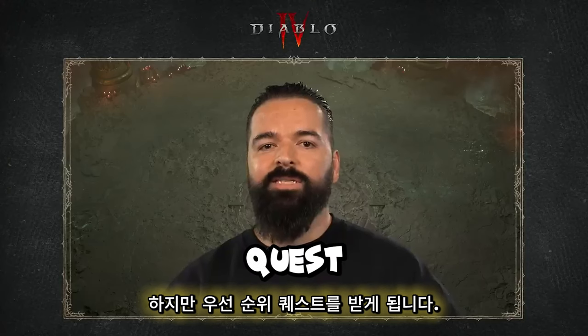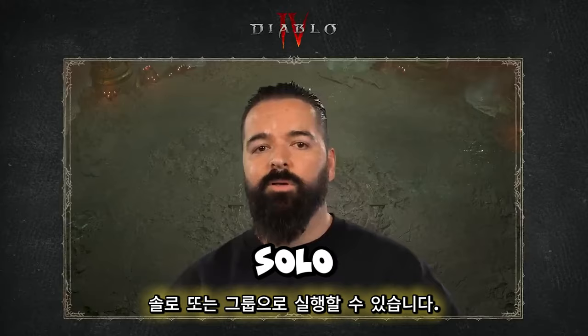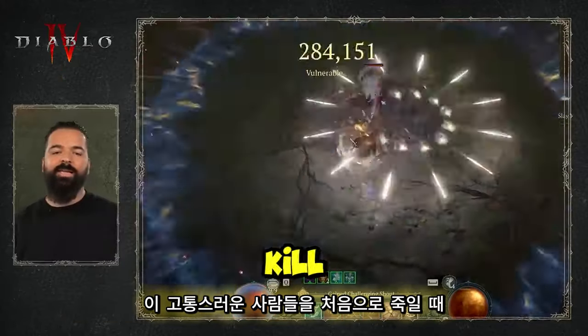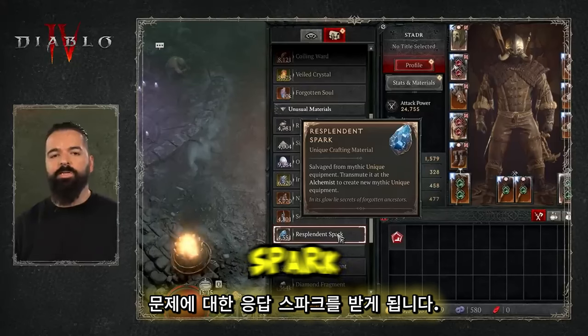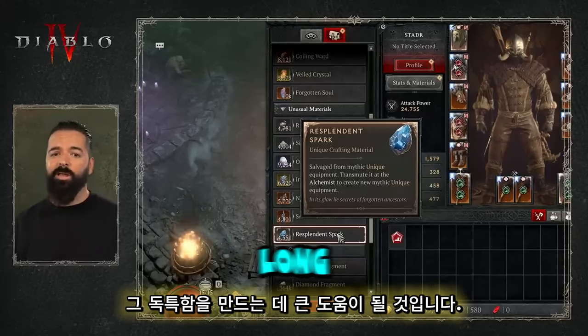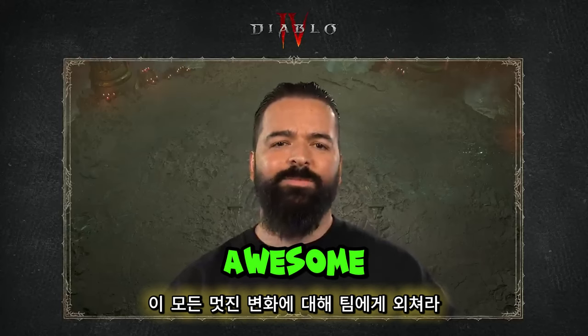You'll get a priority quest to unlock the Pit after completing Nightmare Dungeon tier 45. You can run them solo or in a group. The first time you kill any Tormented Echo boss, you will receive a Resplendent Spark, which is going to go a long way in crafting those uniques.